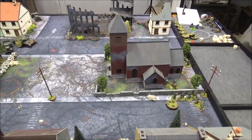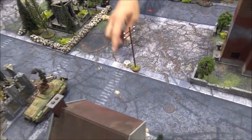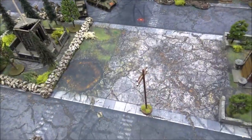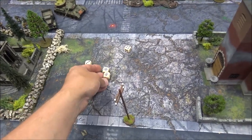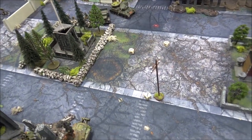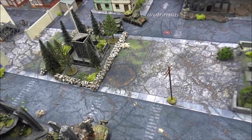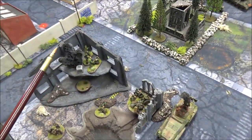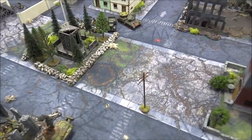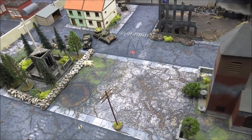On to turn four. Top of four — Soviets: Steve's going to fire another heavy mortar on these guys but I'm going to go down again. It's a hit — good thing I went down — four hits because I'm down, four dead, D3 pins, two pins and four dead total. They lost half but they are fanatic so they do not take the morale check. Twin-linked mortar gets two 3-inch templates. Another Soviet die: Steve rallied his tank and got all the shock off.